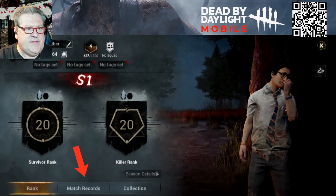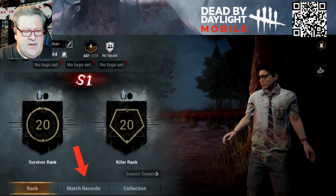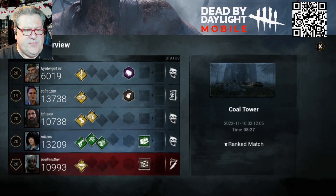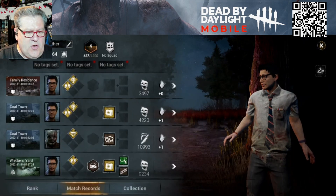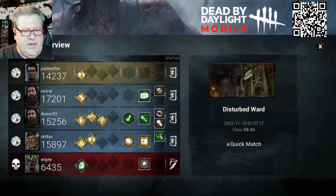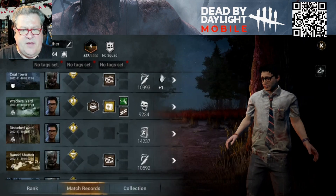One cool thing about the season information here is you can click on match records and go back and see how you did. For example, this match where I played killer on Cold Wind Farm — we had three sacrifices, and it shows you exactly what everybody was running and what the scores were. Here's my game where all four of us survived against the Plague on the disturbed ward. That's a pretty neat feature — the match records.